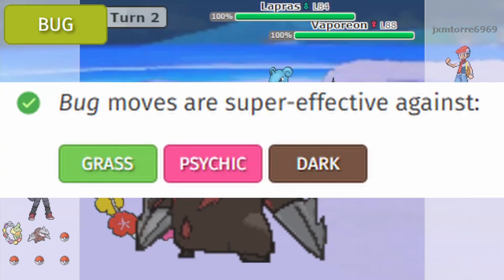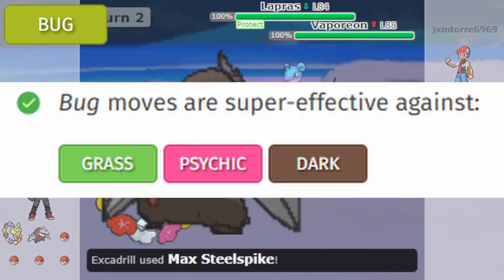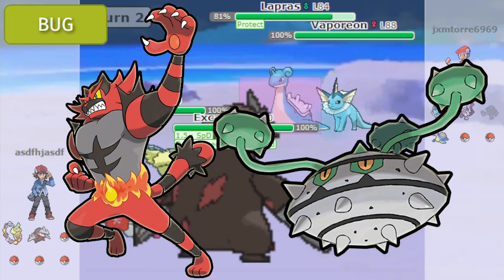But let's take a look at this. Bug moves are super effective against grass, psychic, and dark types. Alright, that doesn't sound too bad, as long as they don't have a secondary typing that gets in your way.